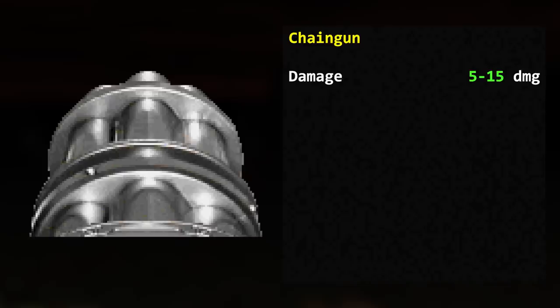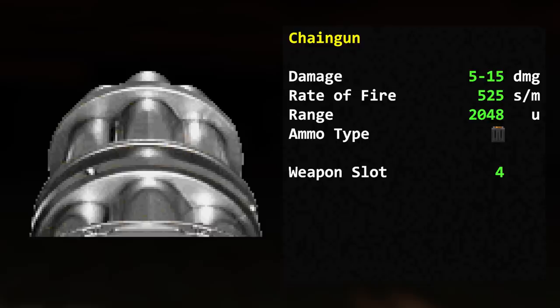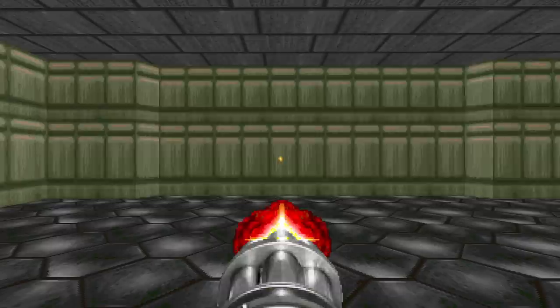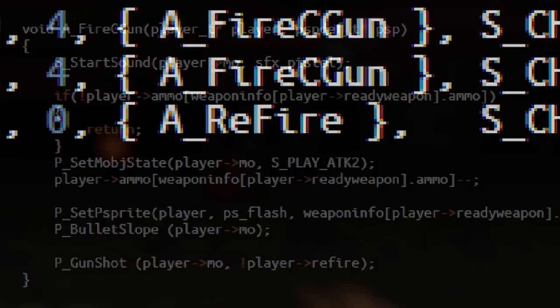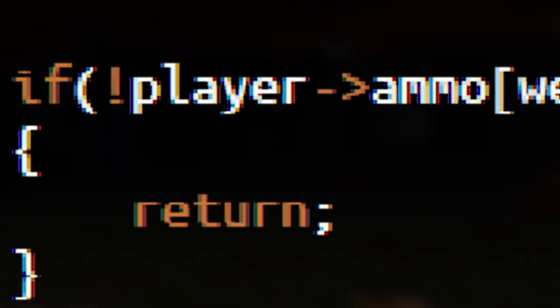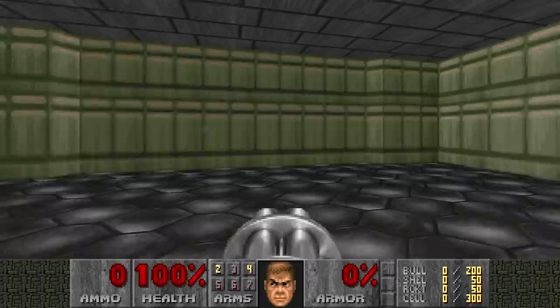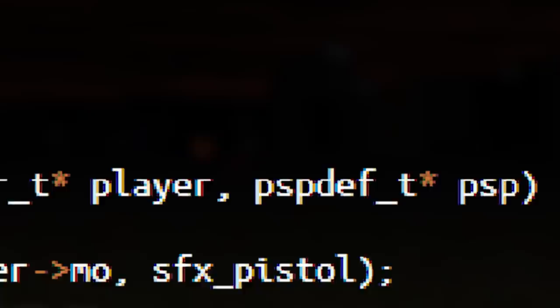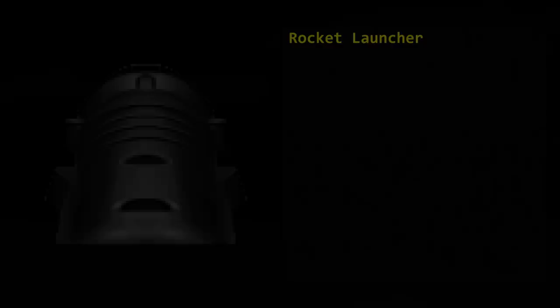The chaingun is essentially a pistol with a faster firing rate — 5–15 damage in multiples of 5, at 525 shots per minute, 2048 map unit range, using bullets in weapon slot 4. Each attack fires a volley of 2 shots with the same 5.6-degree maximum horizontal spread, and the same refire check where tapping the attack key fires 100% accurate shots. If you only have one bullet left, you'll still hear 2 shots since the firing sound plays before the ammo check, but only the first shot fires a bullet. Fun fact: there's a unique unused chaingun sound in the code — same as the pistol but at a higher pitch.